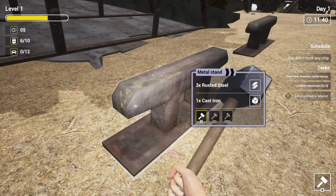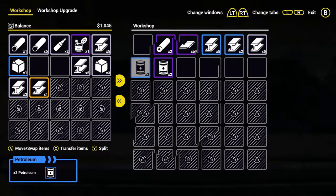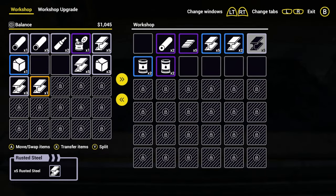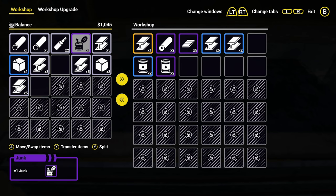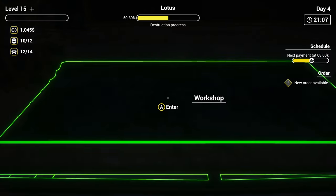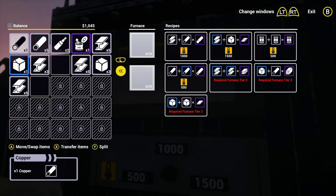You'll get various hammers, cutting tools, torches, and more, which you can upgrade at your workshop. There are multiple buildings that you will work towards creating and upgrading, such as the furnace and the barracks. The former is how you'll craft new parts out of the scrap you collect, and the latter allows you to hire workers who will slowly get you parts over time.